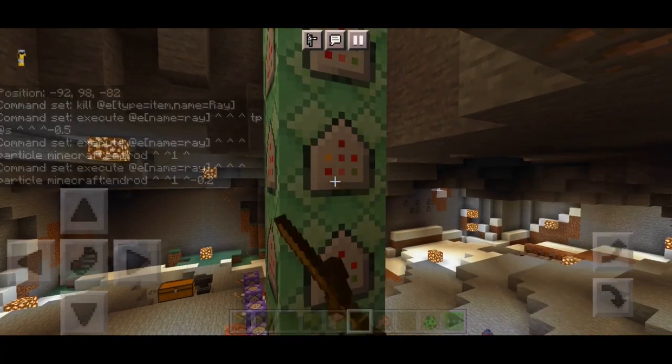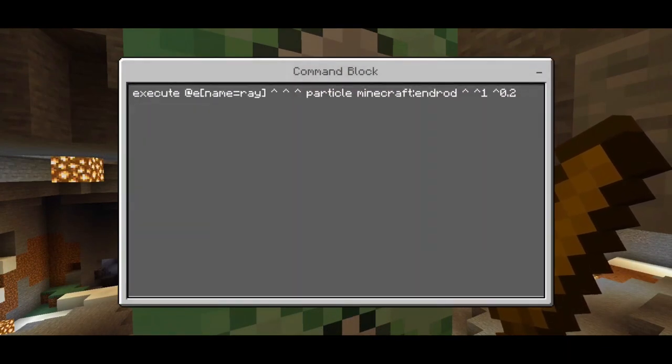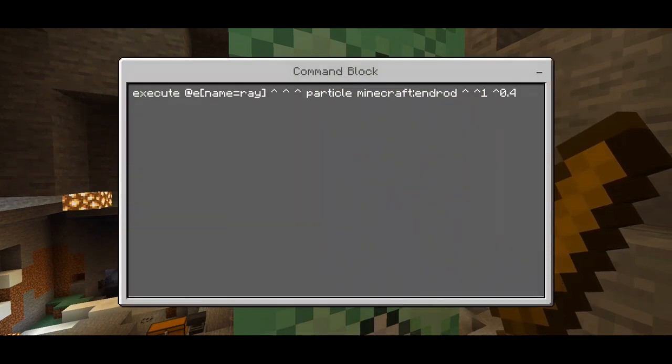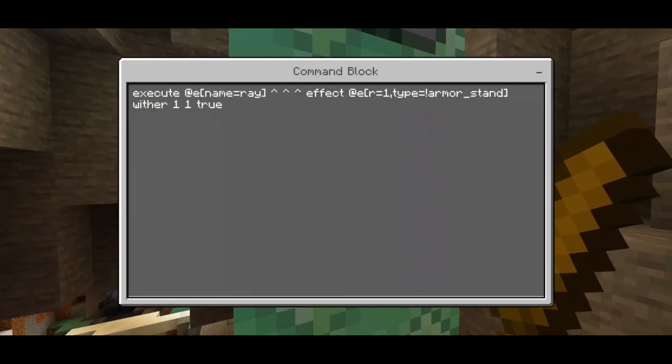For the last command we see coordinate 1 and put negative 0.2. Overall there are five of the same command blocks but with different coordinates: negative 0.2, negative 0.4, then 0.2, 0.4 for the positive side. Then: execute at @e name equals ray, tp @e type equals armor_stand, radius 1.5, then add @s — very important, set to chain, unconditional, always active. This carries all mobs at the radius of 1.5.